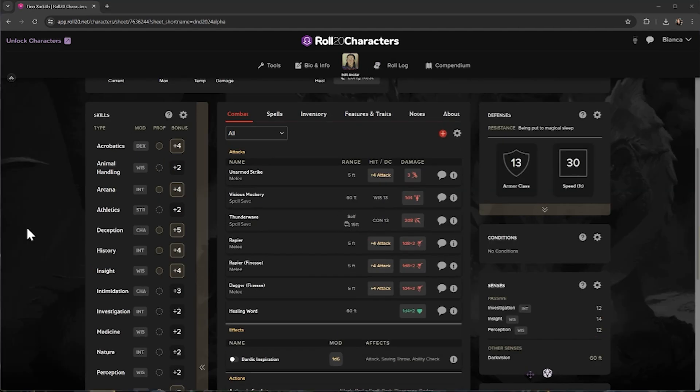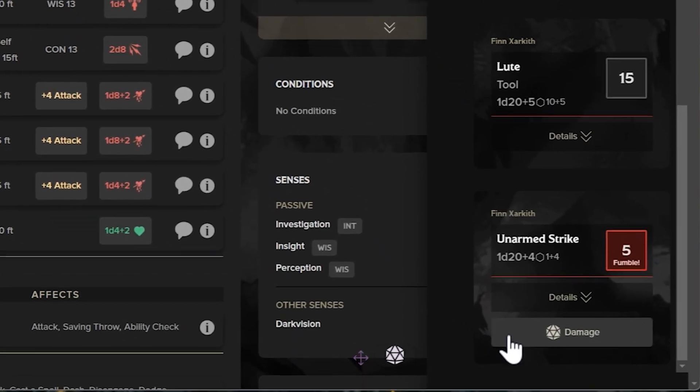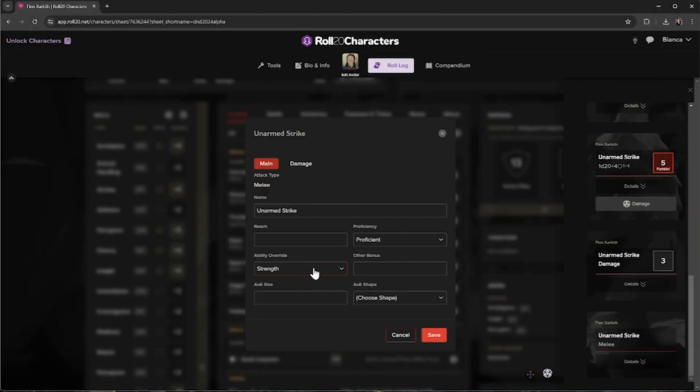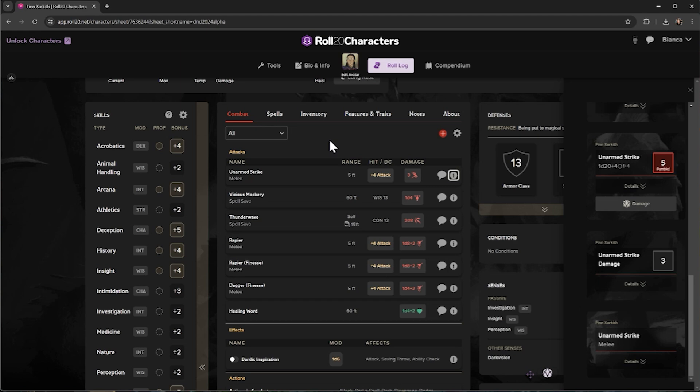Under Combat, you have your melee, range, and spell attacks. You can roll your damage from here or in the chat. Send details to the chat with the speech bubble and see the full explanation of the ability with the eye icon. You can set your own custom options here by editing, such as using dexterity for your unarmed strike instead of strength.